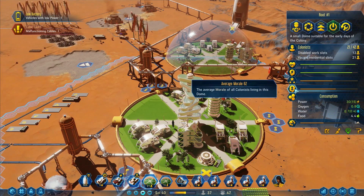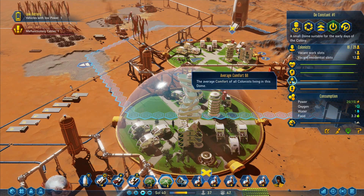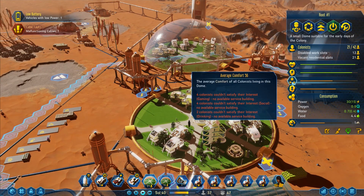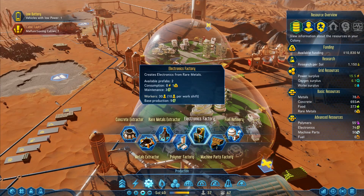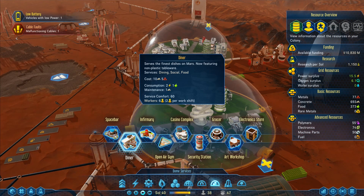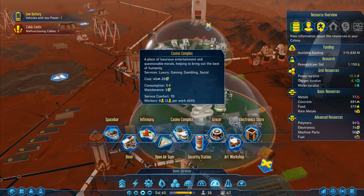How are our people doing? Average morale is okay-ish. I need gaming, I need social, and they want drinking as well. Those guys up there are absolutely fine. But it's these in here — these are the troublemakers. Four gaming colonists and four social. If I go to the dome services — I want shopping and gaming, dining and social. Yeah because they've got a diner that takes care of the social aspect.